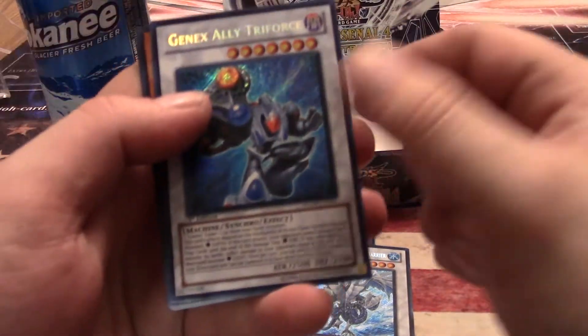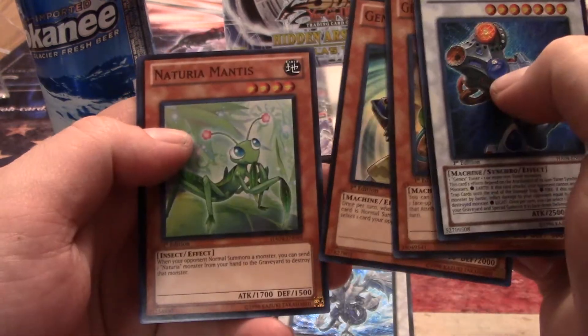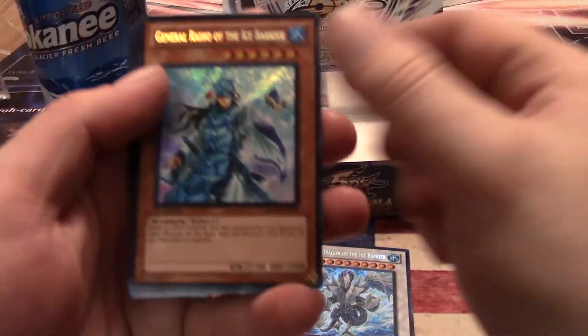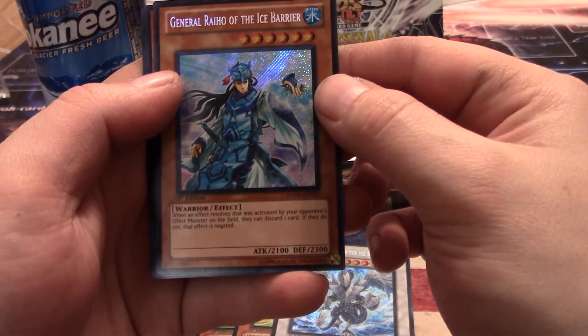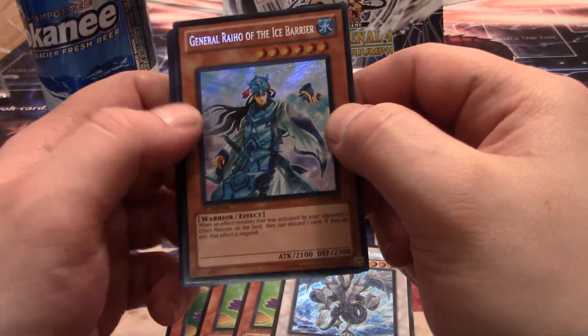I can't believe I got the Trish. GenX Ally Tri-Force — like the Legend of Zelda Triforce: Ganon had Triforce of Power, Link had Courage, and Zelda had Wisdom. Naturia Mantis and GenX Ally Bell Flame. I get a lot of Bell Flames — it's got to be one of the most common cards in random super rare boxes, like what you can get at Walmart, Target, or your local card shop. Two packs left. A Raiho — I really like this artwork: when an effect resolves that was activated by your opponent's effect monster on the field, they can discard one card; if they do not, that effect is negated. He's got a fan like Katana from Mortal Kombat. Cool.